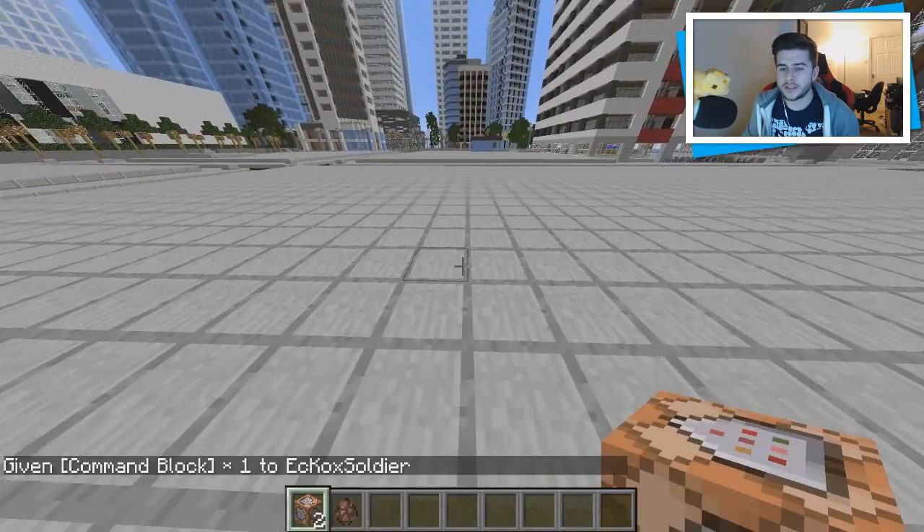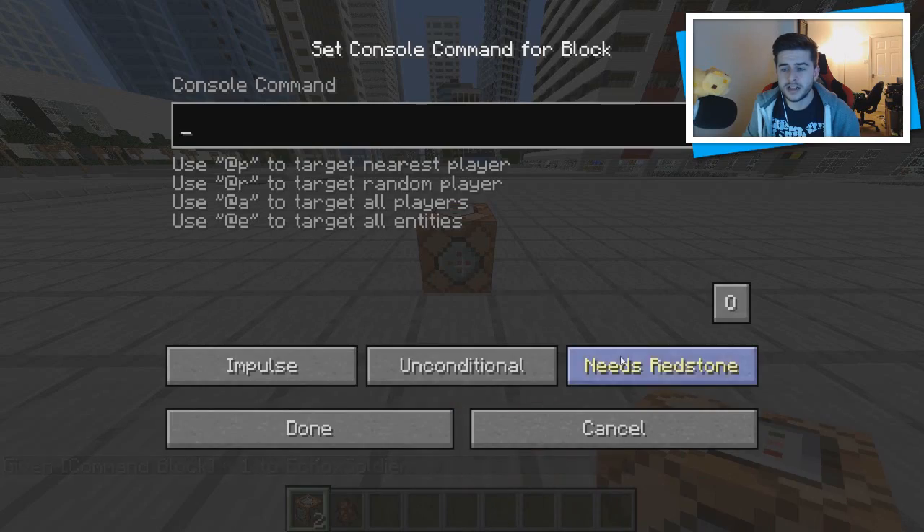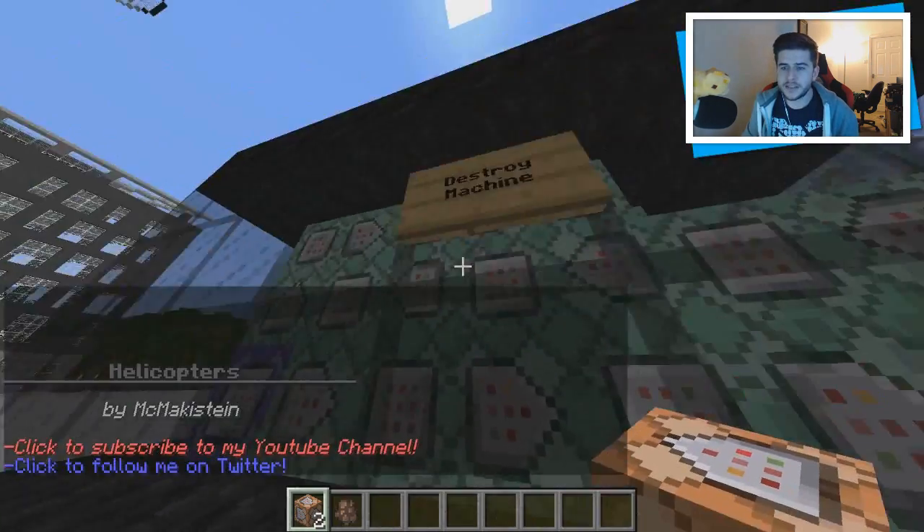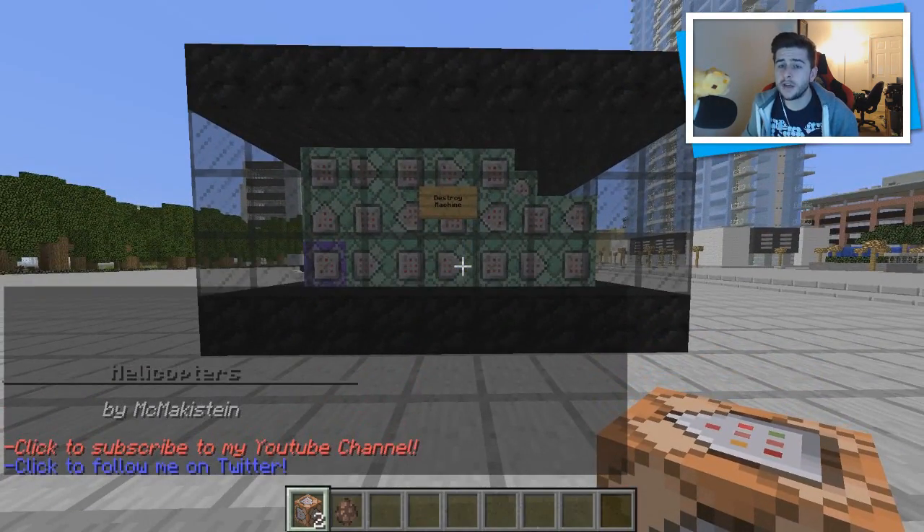Simply place down the command block, set it to always active, paste in the command, click done, and this will load up the device.